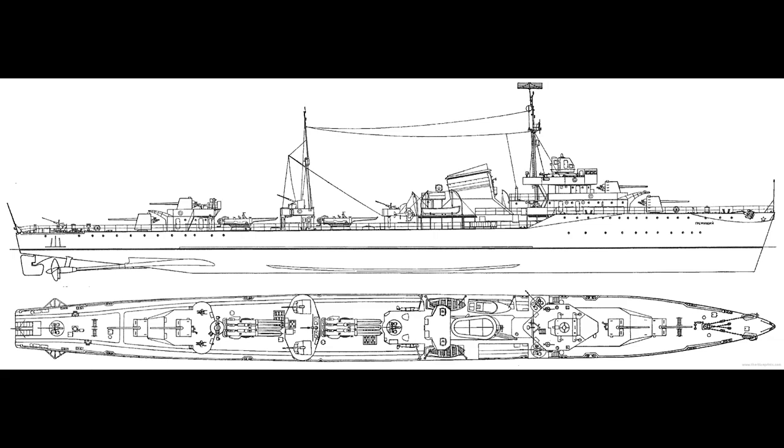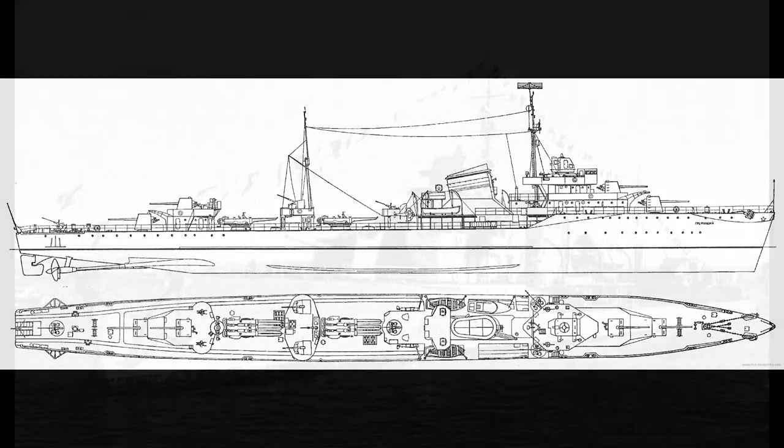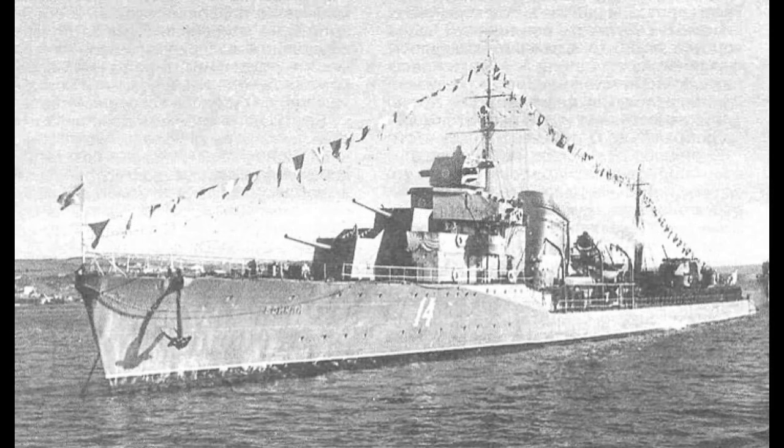Let's start our story in the early 1930s. At the time, the majority of destroyers in the Soviet naval forces were pretty outdated — most of them were ships from before World War I — and they could not accomplish many of the missions a modern navy was required to do in the 1930s. Finally, in 1931, it was decided to design and build a new series of destroyers under the Second Five Year Plan. With the help of Italy, a final design that looked a lot like the Italian Maestro-class destroyers was developed.